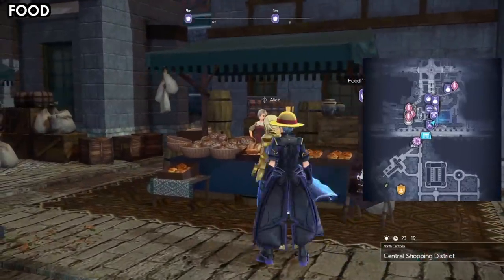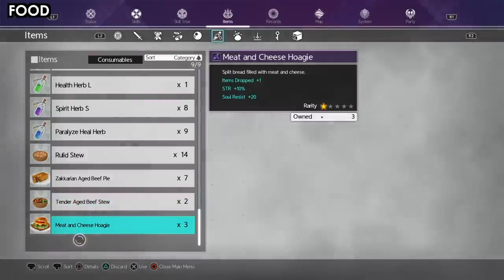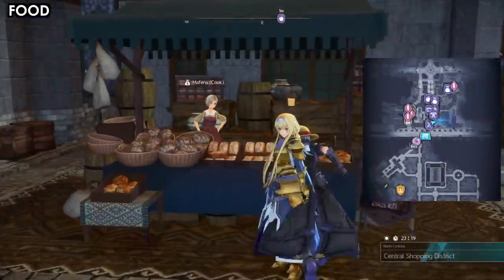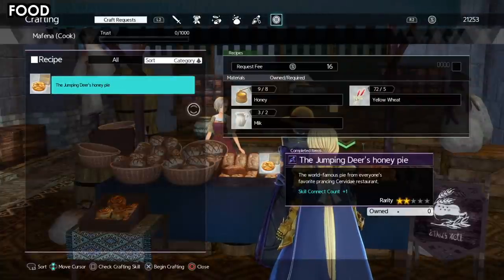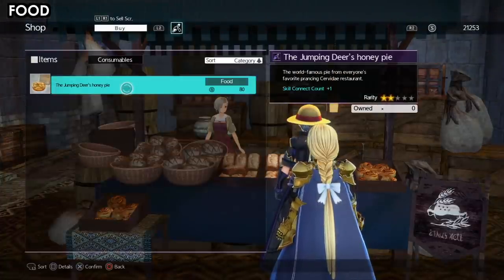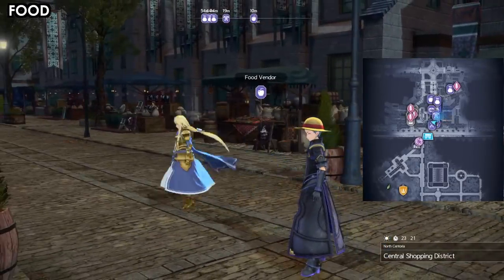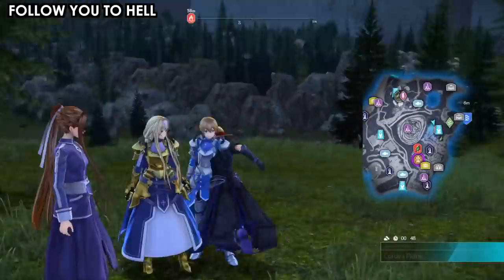Food is something I never used throughout the game, but in reality it's really important and gives you useful buffs. Make sure you cook a lot — unlock new recipes, go to shops, explore new towns to see what they have. Food can help with attack speed, attack power, skill connections, and even affinity gain. Always have some with you; use one especially before boss fights. It will slightly make the game easier for you.